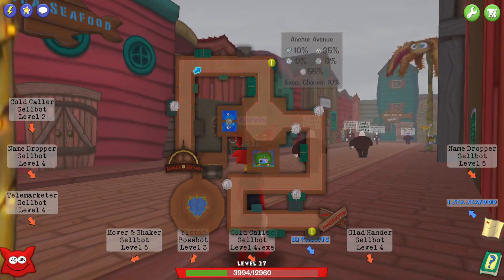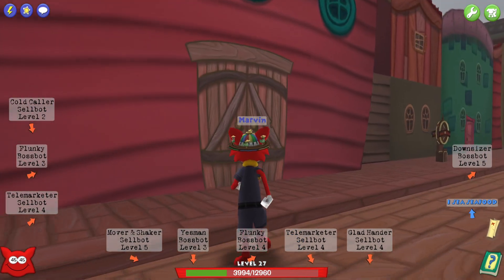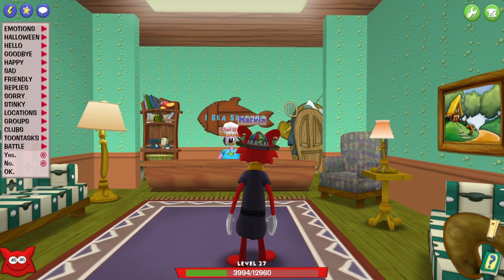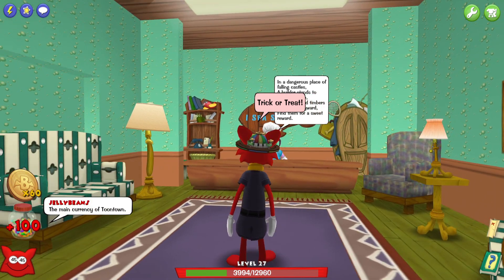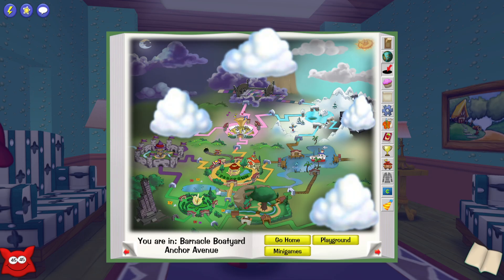The second location is Icy Seafood on Anchor Avenue in Barnacle Boat Yard, so it's not too far from the entrance to the tunnel. Again, you just walk right in, say trick-or-treat, get a little bit of dialogue, and just like that you get 100 more jelly beans and 60 more bat coins. Then we're off to the next one, which is in Ye Olde Toontown on Wizard Way.